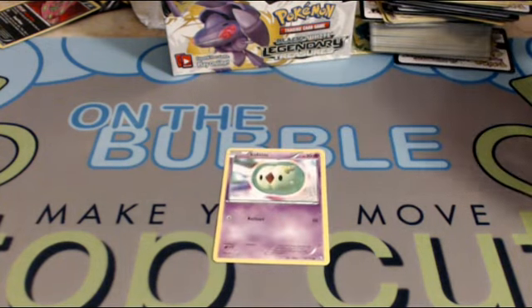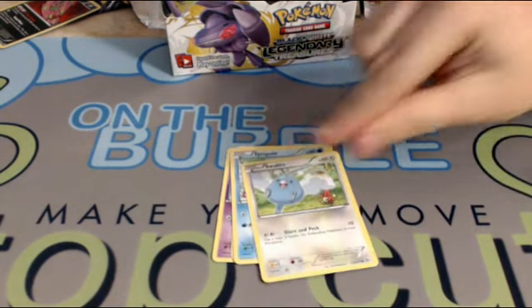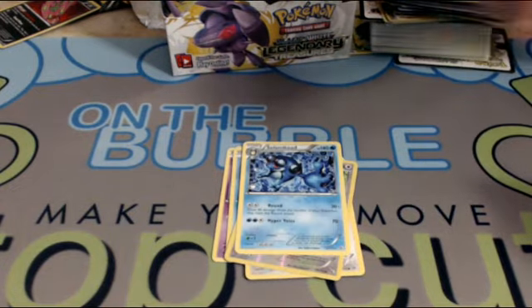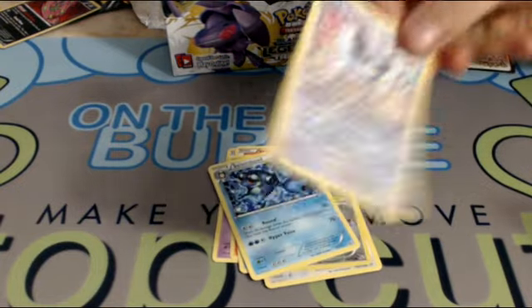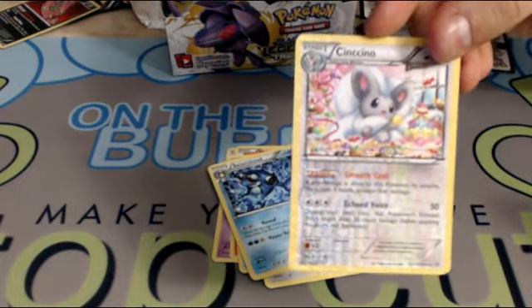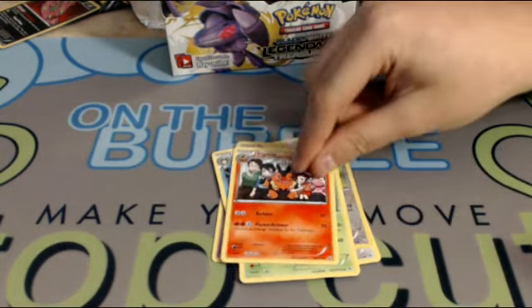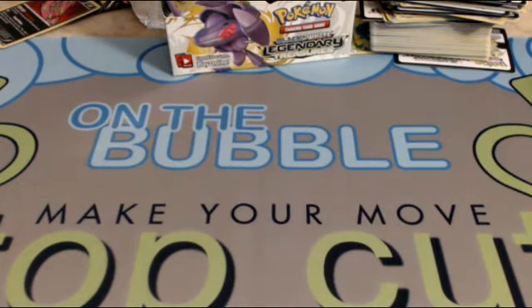Alright, so we got Solosis, Tepig, Tympole, Swablu, Swablu, Seismitoad. The Shiny Collection Minccino looks really nice — like I said, these little foils they've done is just insane. It looks so much better than the reverse foils we have right now. Nothing really exciting in that pack though — seems like we've gone downhill since that double EX pack.